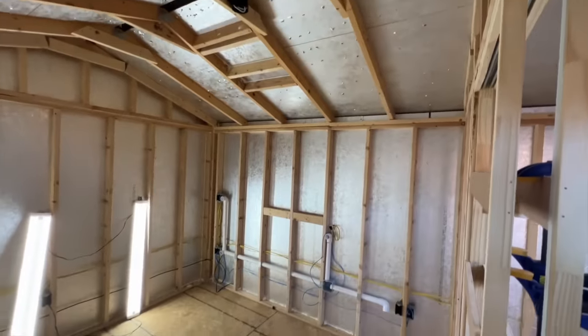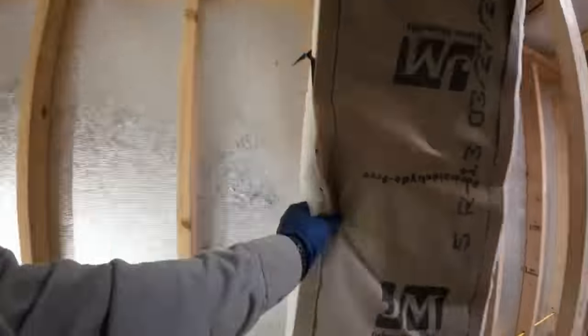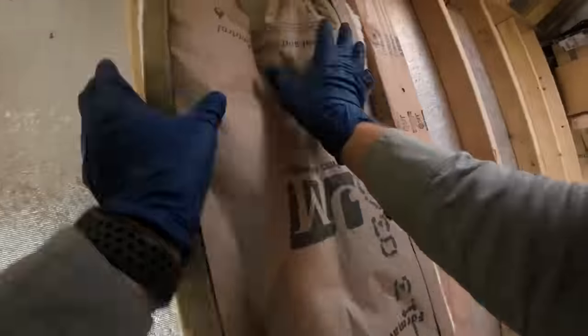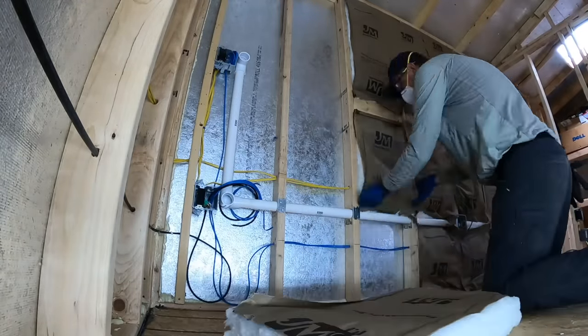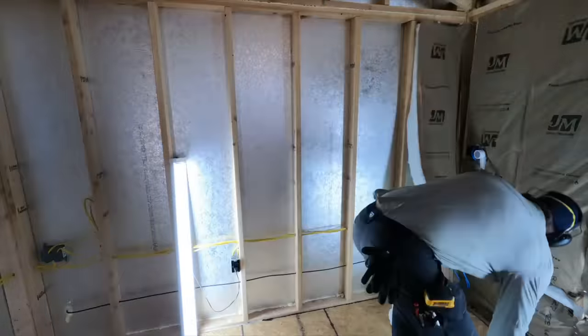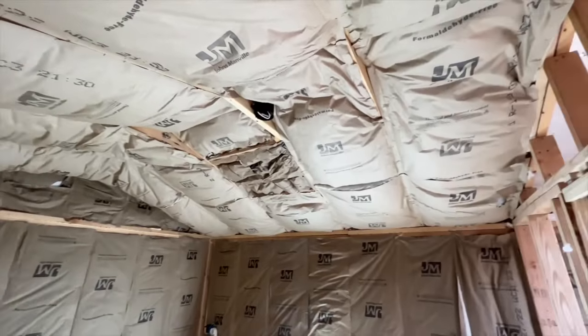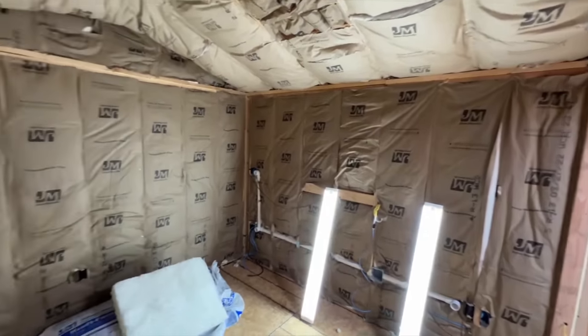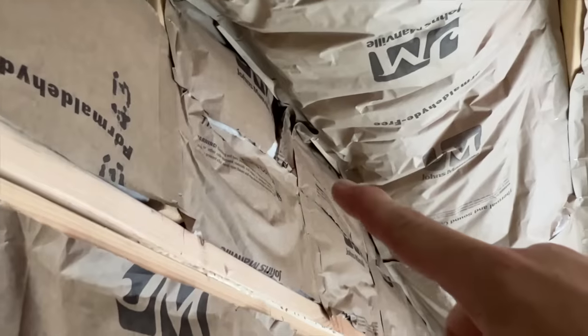At this stage, the room was really starting to take shape, and I was at my least favorite step of this project — insulation! I got myself well-protected and just got to work installing it. I went as fast as I could possibly go and got this stuff installed into all the walls and the ceiling. Got the insulation done. That is always my least favorite part.